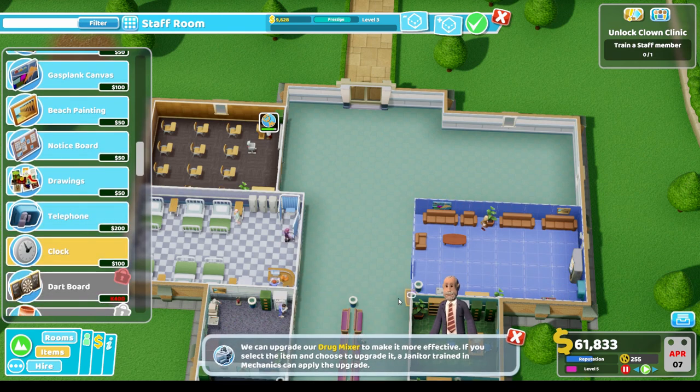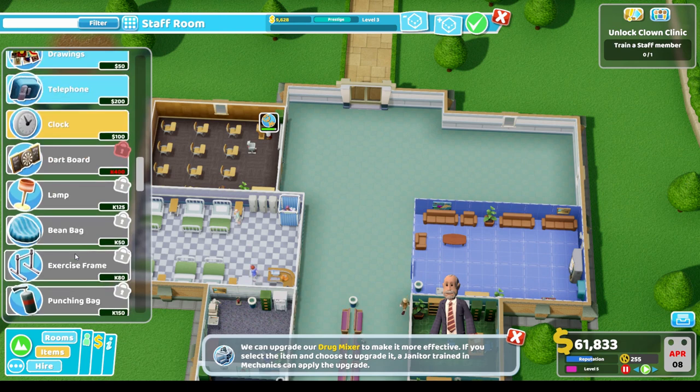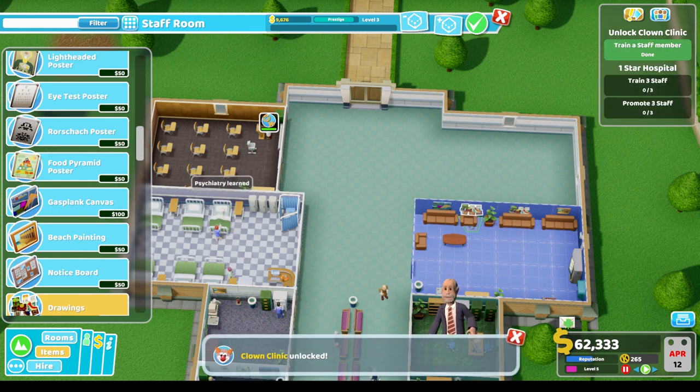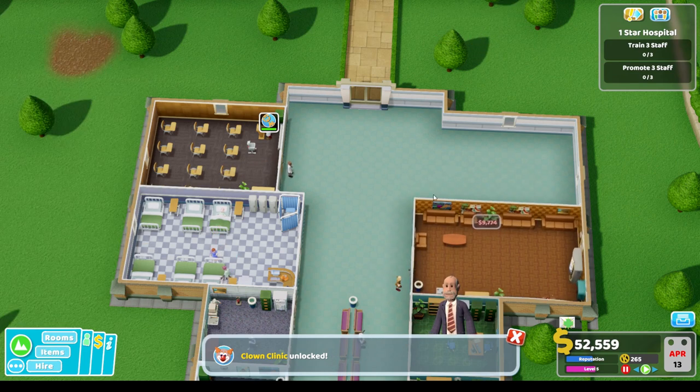We'll add a clock, and we can upgrade the drug mixer - but we're not going to add any of those fancy things right now. Let's add some drawings. Nice - perfect prestige level four! Now the staff room is up and running.